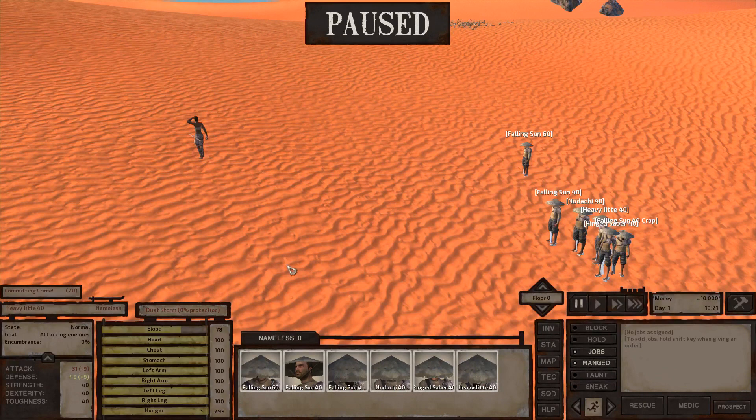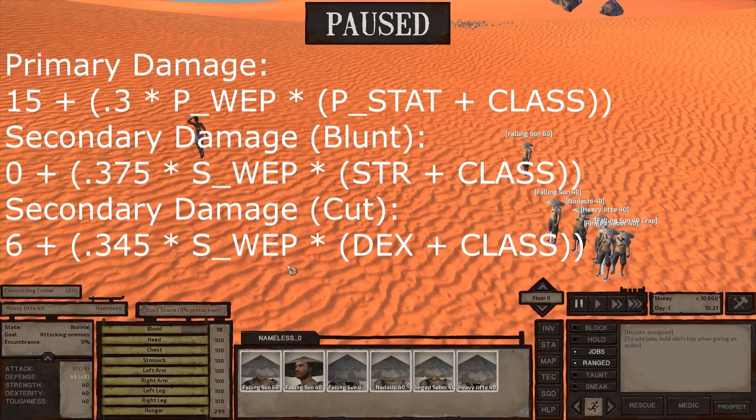So let's just throw out the formulas on the screen and talk about them. Primary damage is simply whichever number is bigger on your weapon. If cut is at 2.6 and blunt is only down at 1, then it's a slashing weapon using dex as the primary skill and strength as the secondary. Class is your character's skill with a specific weapon class — for instance, an odachi falls under the katana class. Secondary damage is special in that its minimum damage is conditional: cut can only be down to 6 damage, so even if you have a primary stun weapon, you will always deal some cut damage, while blunt has a minimum of zero.